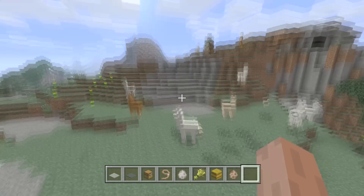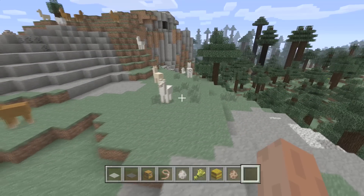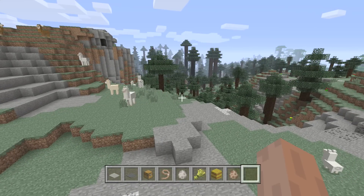Llamas are known to spawn in groups — that's a pretty interesting fact. They're always going to try to spawn in groups. I noticed that about a lot of different things in Minecraft actually.